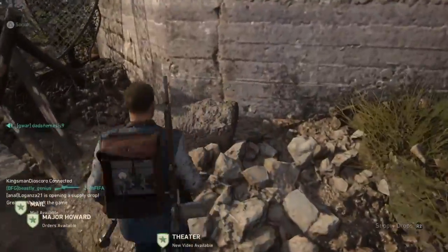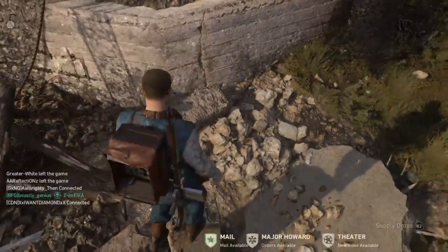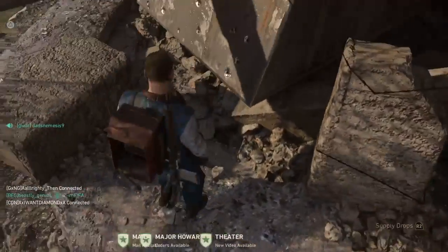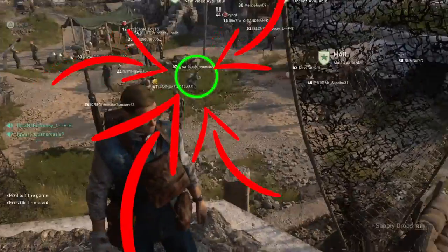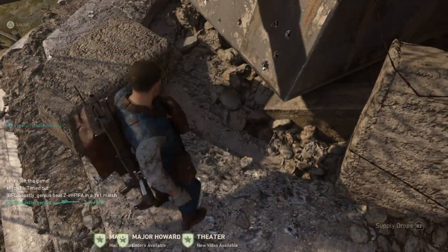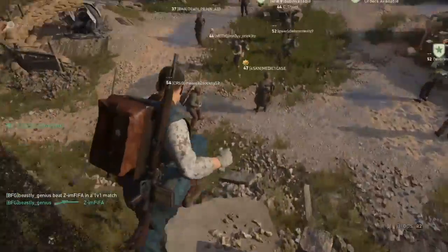Number one — super easy. Right at the start of headquarters you're gonna hop up on this rock, hop up on this little pillar, and then sprint jump across and the ball is gonna be right there. It's gone of course because there's a thousand people in here and everyone keeps getting the ball first, but if you can get there it's gonna be right here and you'll pick it up and then you can just hide it.